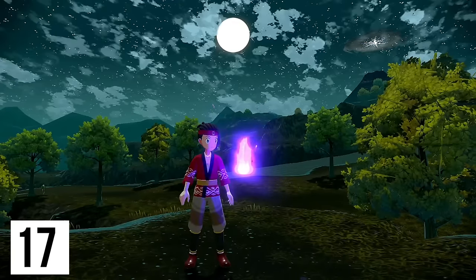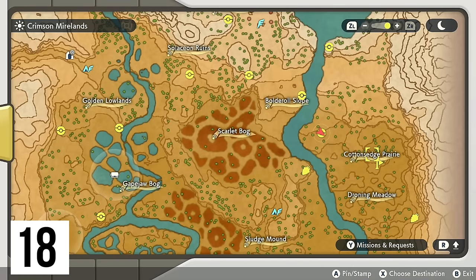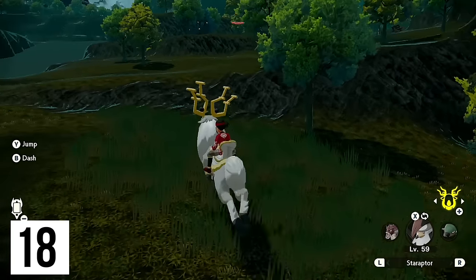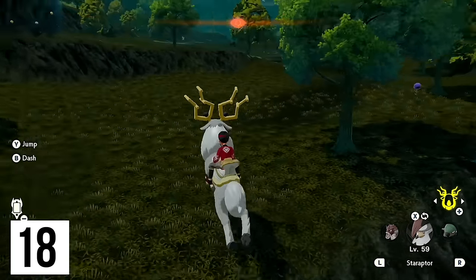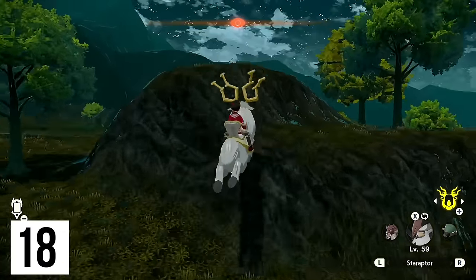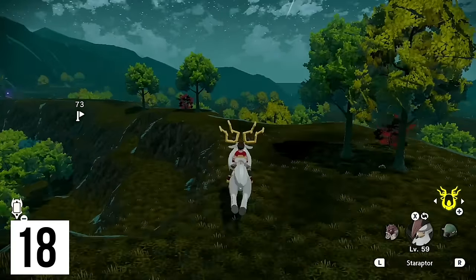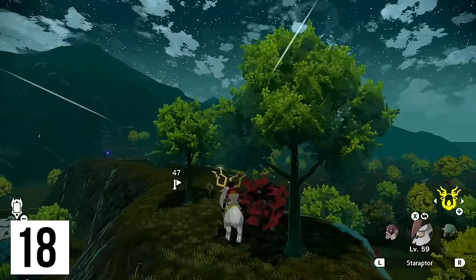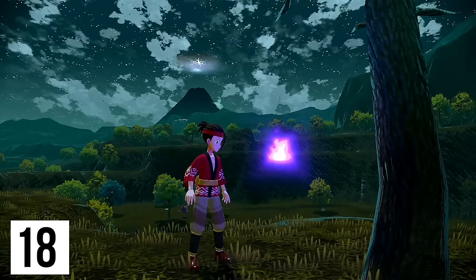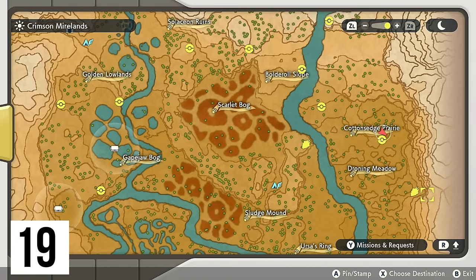From here it's going to be just a very short trip to Cotton-edge Prairie. If you're familiar with where Togepi is flying — I now realize I said that name completely wrong in my rare Pokémon video, that's fine — we can head over to the ledges where we can throw feather balls over at Togepi, and there's going to be our wisp.